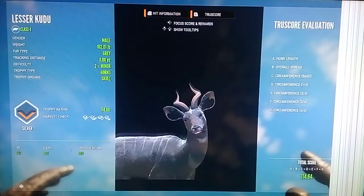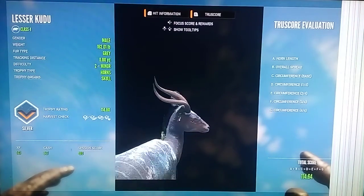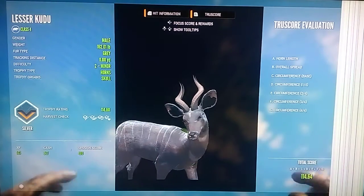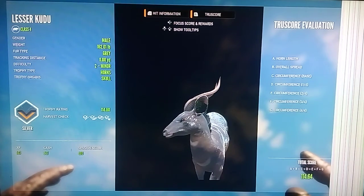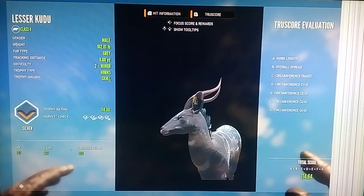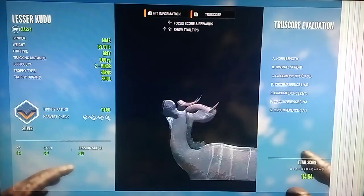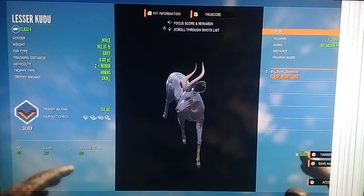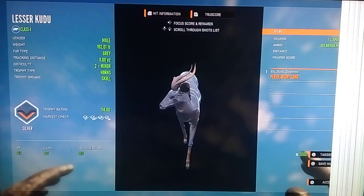That TrueX rack looks amazing. The color of them is spot on from what I've heard people talk about. They've got so much hair in their ears. It's really glitchy — it's getting green and stuff, I'm not sure what's wrong with that. But that was just a level 2. I really like the TrueX so far for the Kudu.